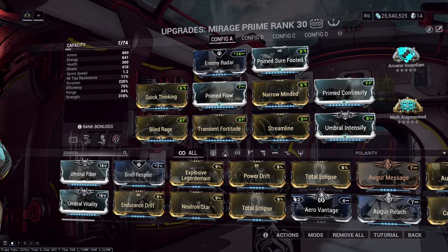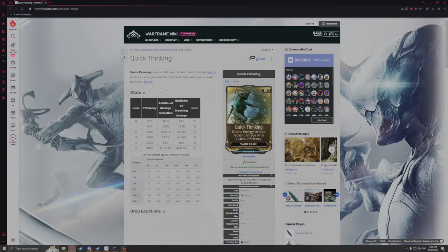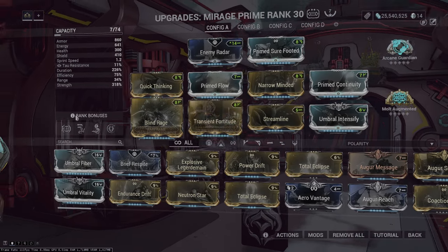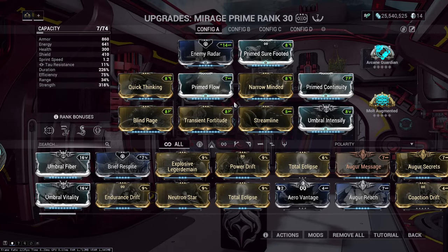I'll show you the wiki page for Quick Thinking to explain the idea. With Quick Thinking, you go down to 2 HP and then start draining energy. The important part for this build is noted here: the Warframe's armor and any sources of damage reduction will still reduce incoming damage, and as such the amount of energy drain. When you have three different sources of damage reduction — from Null Star, Arcane Guardian, and the extra armor from Archon shards — you can tank an extreme amount of damage.